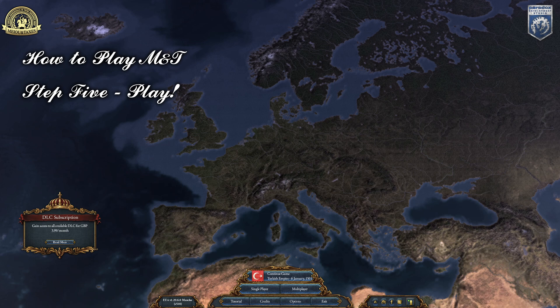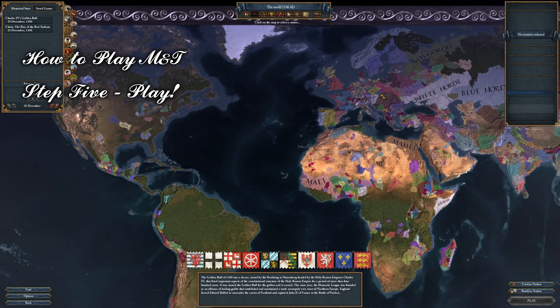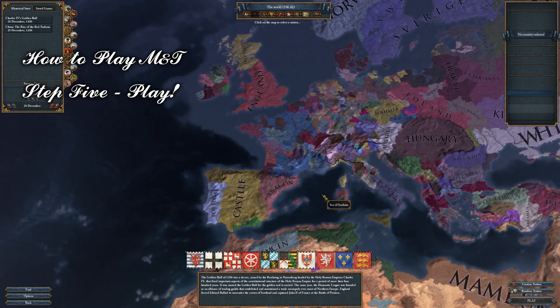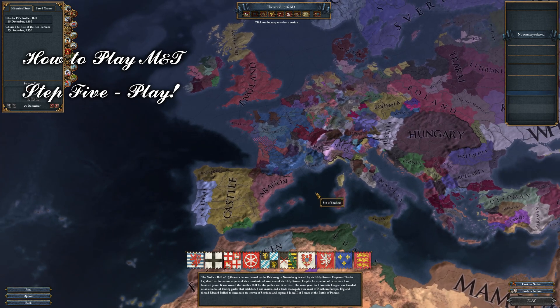Step five: play the mod! As soon as the game boots up it should be immediately apparent that something is very different. You now have access to the finest mod with all of the wonderful mechanics that come along with it. I have a few videos on the channel about beginning to learn how to play. There is a MEIOU and Taxes Discord and a very helpful subreddit, both linked in the description. You can also ask questions in my Discord or in the comments of this video. One great way to learn to play — shameless plug — is to watch Let's Plays of other people playing, and I have dozens of those already on the channel. Subscribe, all that good stuff.